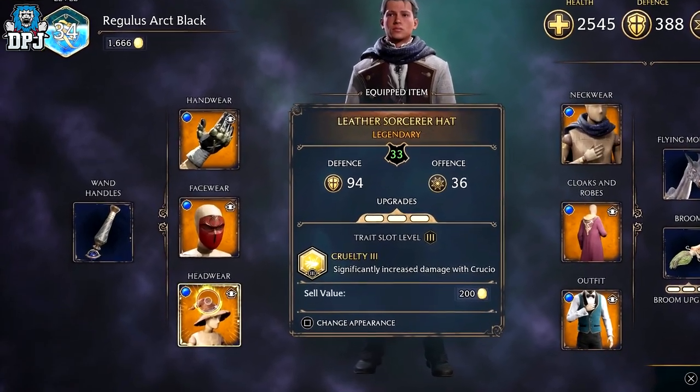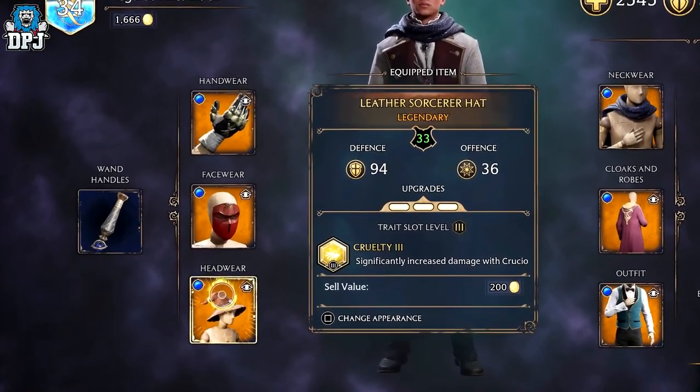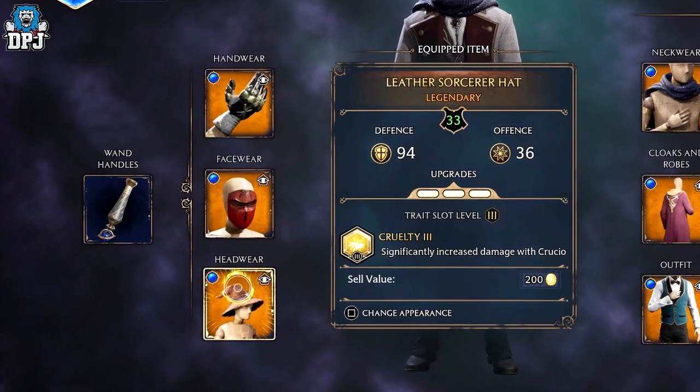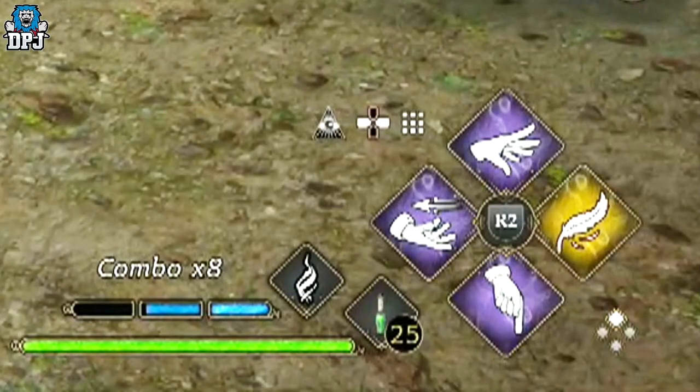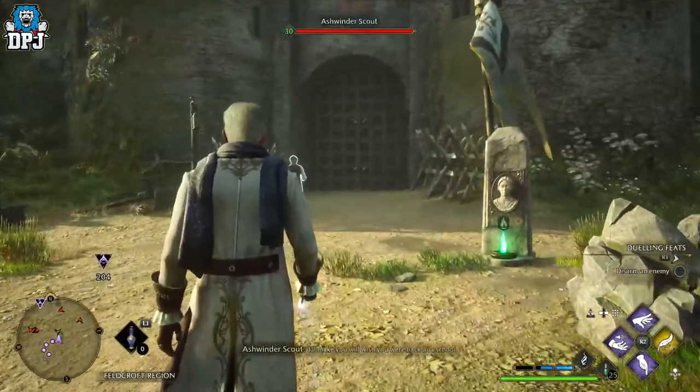With the traits and talents all set up, here is how the build works and how you can optimise it best. There are three spell diamond setups for this build. The first diamond consists of Levioso, Accio, Descendo, and Depulso. This is a very low cooldown setup, great for mid-air combos and to fill up that ancient magic meter fast.